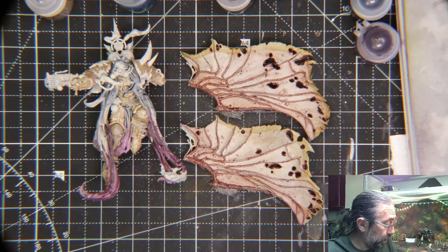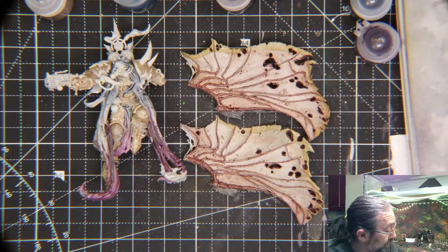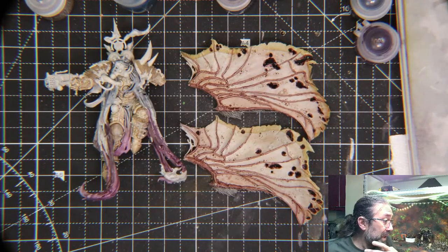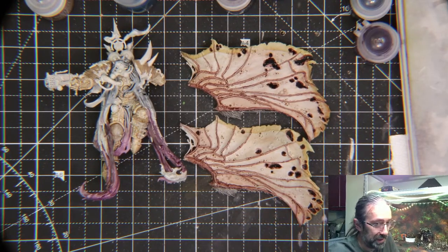Hello and welcome. We're going to continue with Mortarion this evening. You can see his paint scheme right now is pretty light, so what I want to do is fill in a bunch of stuff that I know is going to be in Warplock Bronze and Leadbelcher. I don't think I'm going to get to any rust today, but that should help create a bunch of contrast lines and guide the rest of the colorwork.